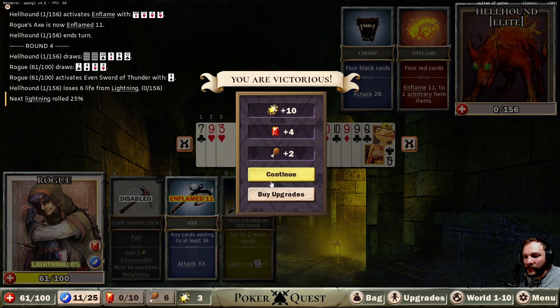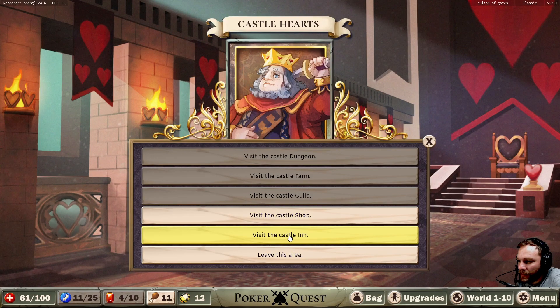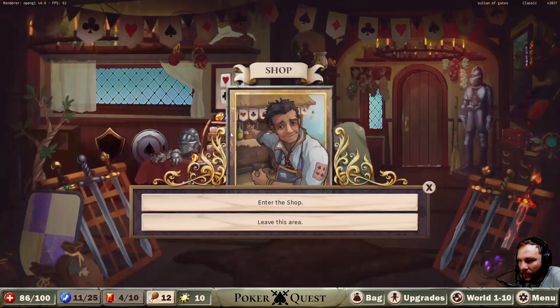One damage — okay, that's all right, that's all we need. That was all right I think. One for three — that seems good. Then we've got the inn which restores our life and gives us one of those. Seems good. Then we've got the shop.